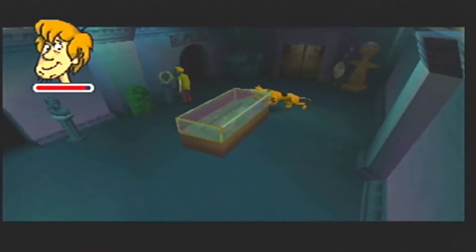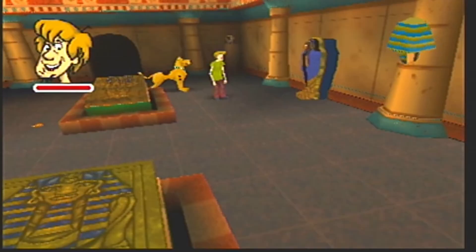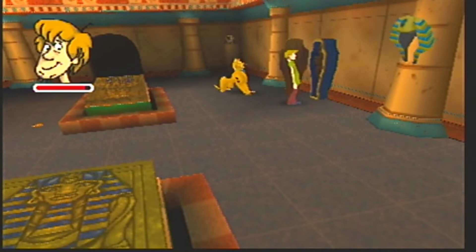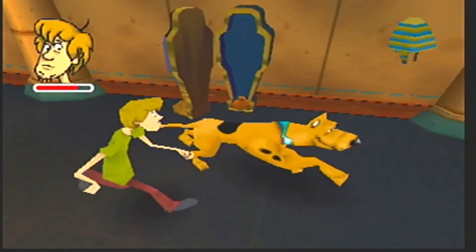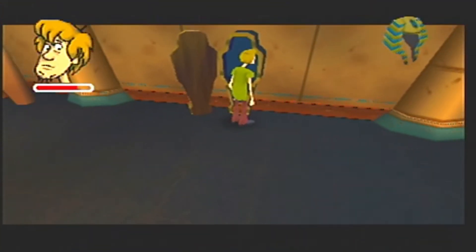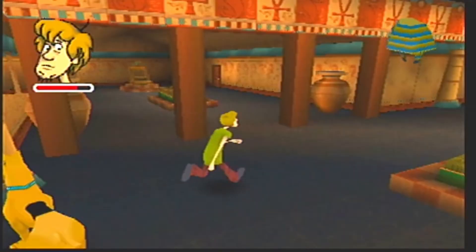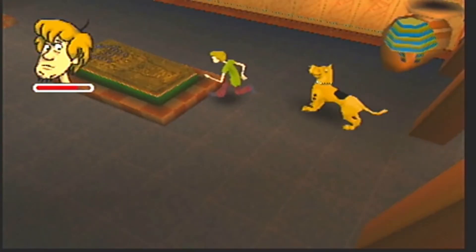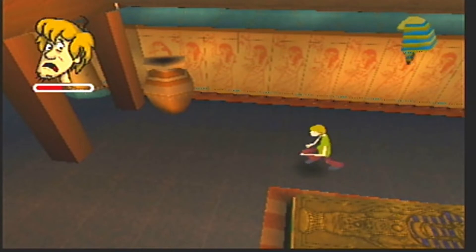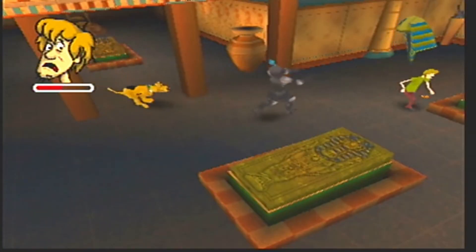The game was interesting when I first started playing it — I was enjoying finding the clues. Rather than a life meter, you have a scare meter. When Shaggy and Scooby freak out, your scare meter starts going down. The game took a turn for the worse when I ran into the first night. As you change from area to area, the camera angles change, throwing the controls way off. It's a complete turn off. If the game had better controls, it would be an okay game. I don't recommend this game for the N64.